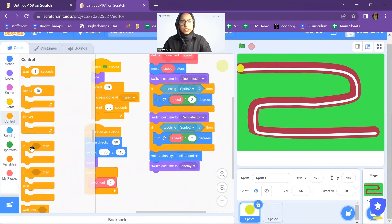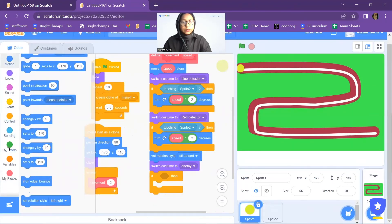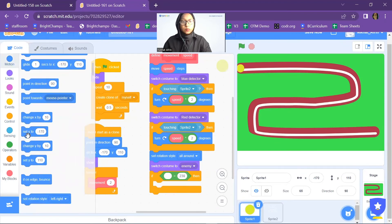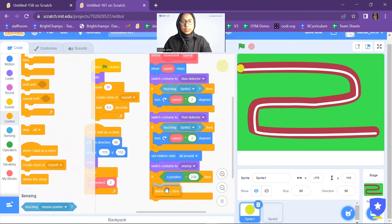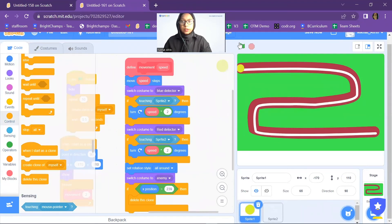I'll add another conditional: if X position is greater than 239, then delete this clone. Now let's run the program and see.